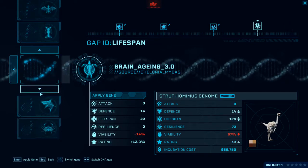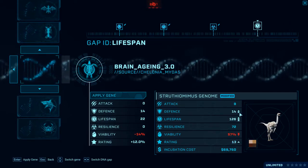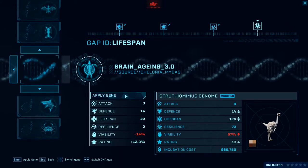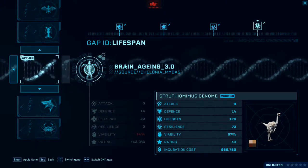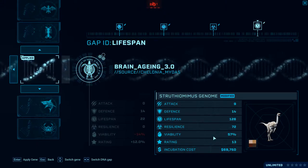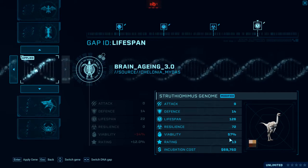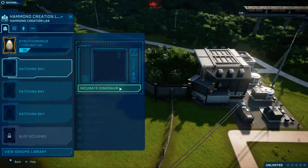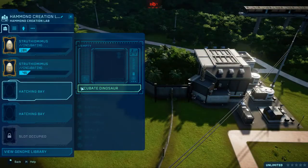Let's see — Brain Aging. So the rating goes with Defense and Lifespan. Brain Aging gives a large amount of Lifespan, so we're going to do that. Now, this reduces our Egg Viability — Hatch Viability — by 14%, so Viability is now 57. That's with all of the modifications we've made. So 57 plus 20 is 77% Viability, meaning there's a 23% chance the egg will fail. I very much like those odds.